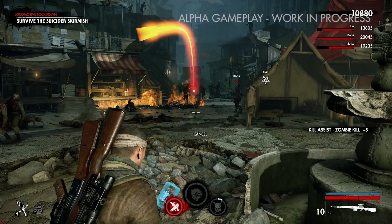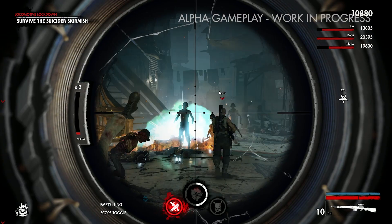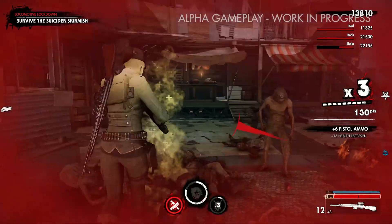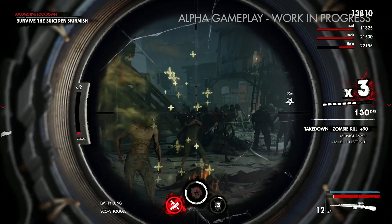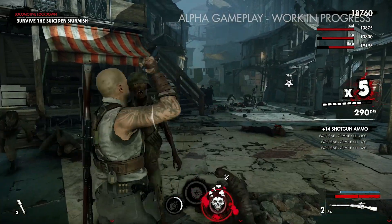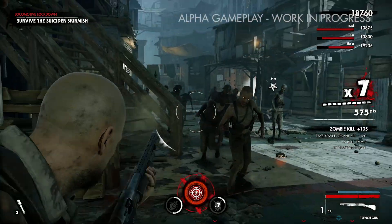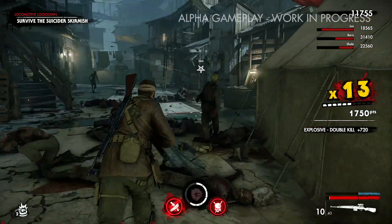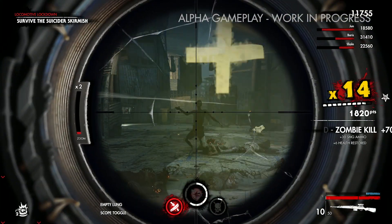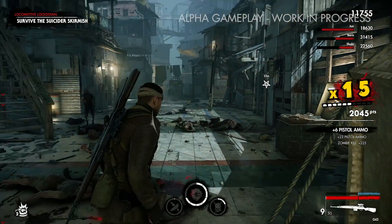Some grenade throwing — you're seeing zombies falling off the scenery all around. They have no sense of personal safety or preservation; they'll just keep coming at you from everywhere. Here's Kyle performing a takedown with his machete. The different takedowns vary depending on what you've got equipped, with weapon-specific ones and special melee-specific ones, so you get a nice variety.